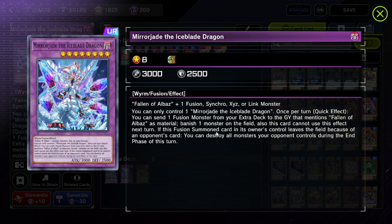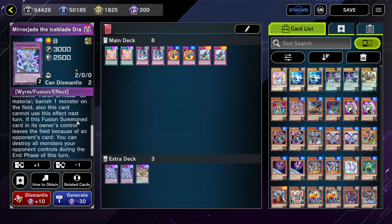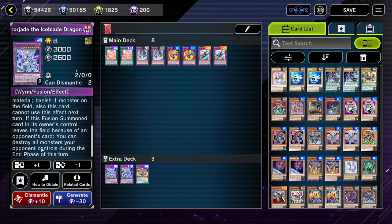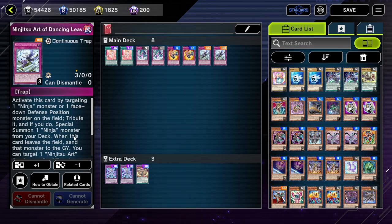For example, if you remove Mirjade as a cost — like with Lair of Darkness — it won't trigger even though it gets sent to the graveyard. If it said 'when' instead of 'if,' that would potentially trigger it. It could be awkward if you had something like 'tribute one monster then draw a card' where you'd have the option of chaining Mirjade or Ash Blossom.